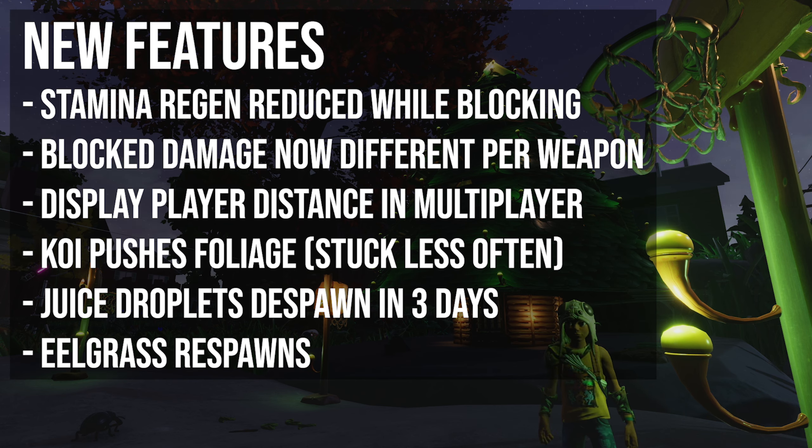As far as the interface is concerned, there's now a game option to display the distance over player nameplates to see how far they are. It's in the first menu in the options and it's really cool — it tells you how far away your friends are from you in the game. We've been using it tonight and it works. As far as the world's concerned, new caves to explore in the pond. The koi can now push pond foliage out of its way, which means it will get stuck less. Juice droplets now despawn after three days, allowing new ones to drop out of the straws just in case one gets lost. Eelgrass now respawns over time as well.